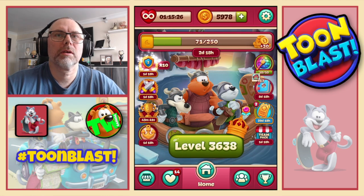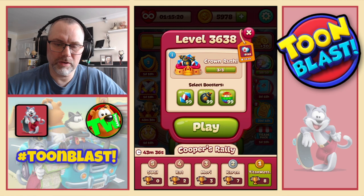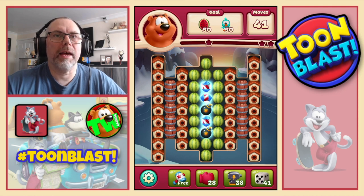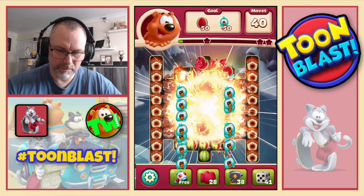Three stars confirmed. 51 yellow blocks along with all the other good stuff. We now move on to 36-38, where we're going to need watermelons and birdies. Large bomb to start us off.